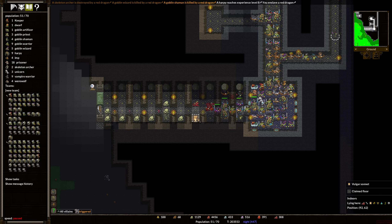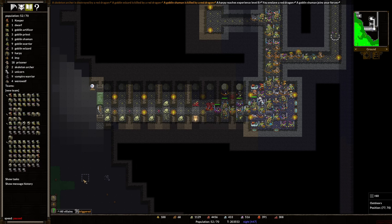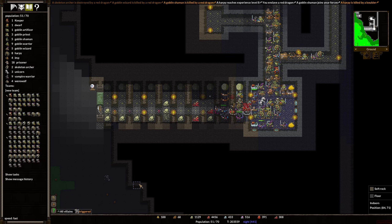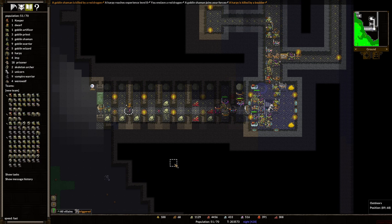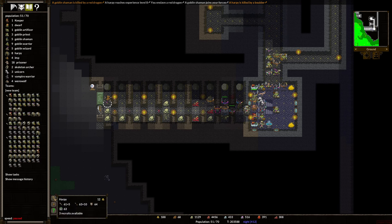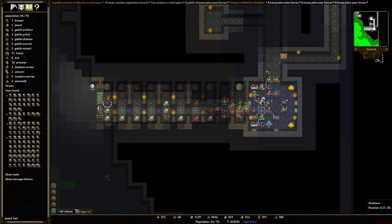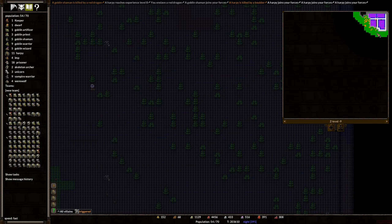We'll deal with research in a moment. A vulgar sonnet from one of our poor departed minions. We did lose a couple people. We are going to acquire another Shaman because they're always good. Then we're going to go back to normal speed. You're our new Shaman. I'm just going to acquire these Harpies — we're going to take all three of these. I acquired the Harpies, and now I'm going to go up here and try to build some rooms for them.